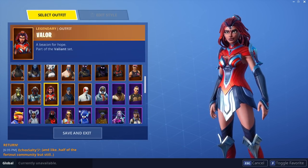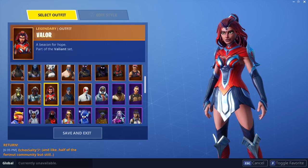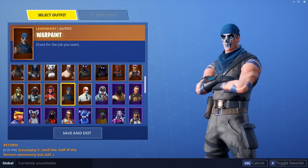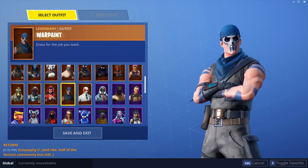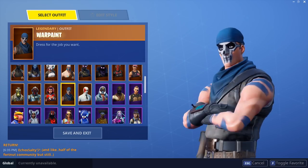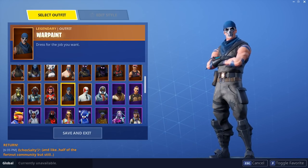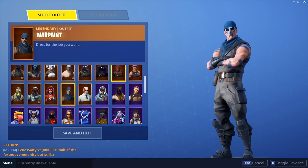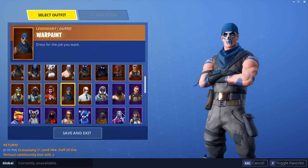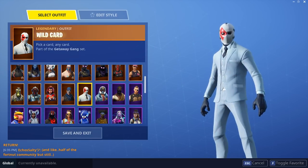Valor from Season 4 — not a huge fan of it, it's okay, it's Battle Pass but I'm just not that big a fan. War Paint — someone pointed out that his face has skull paint and the description says 'dress for the job you want,' so it's almost like you want to be the Skull Trooper, which is kind of funny but it makes sense. I actually like this skin — it came with Save the World. It looks a lot better than Rose Team Leader but I do think it should be an epic, not a legendary. Wild Card — apparently people thought this skin was going to be free.